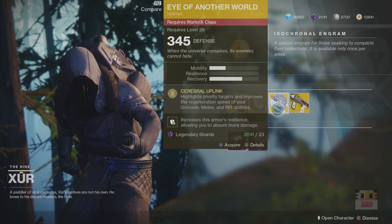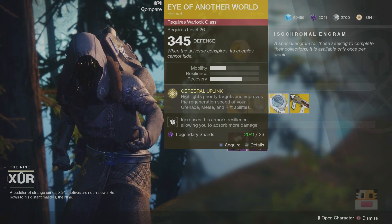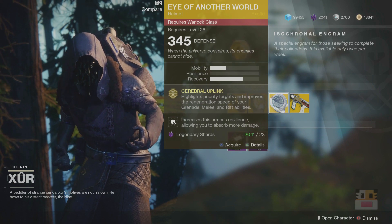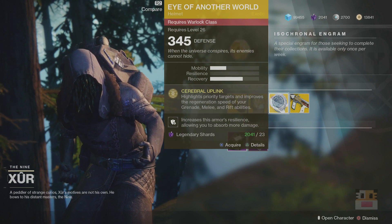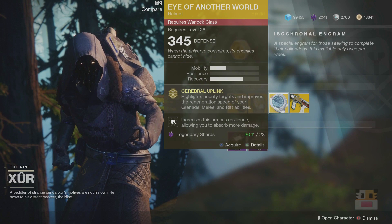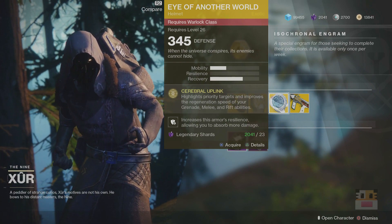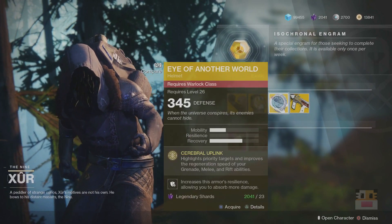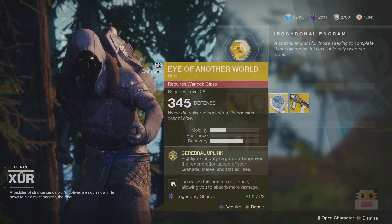Next up, we have Eye of Another World, one of the Warlock exotics that can be found in the campaign. A lot of people do get it — it's pretty much the most gotten one in that particular choice, because it is just generally useful for anything. It highlights priority targets and improves regeneration of all your abilities. Basically, if you do enough damage to a target, it gets a little red outline around them through walls — it's like wall hacks, which is actually really useful. Very similar to the way Foe Tracer works, except Foe Tracer is a hit marker on targeted enemies. As far as rating goes, I would think that this is like a 6 or 7 out of 10.